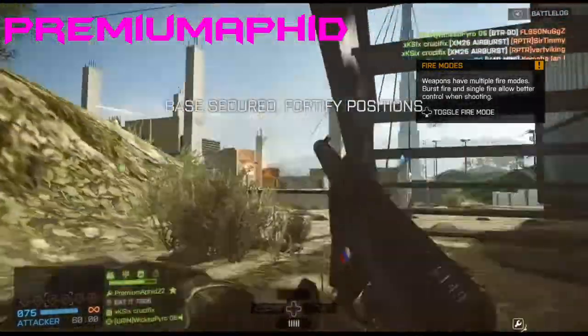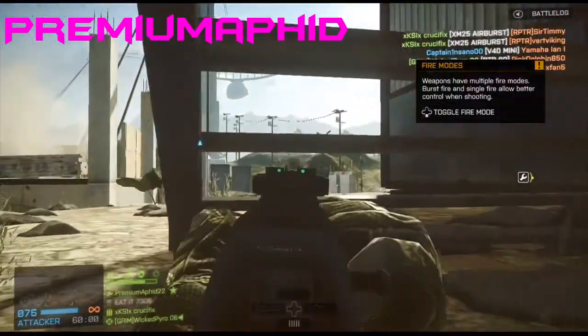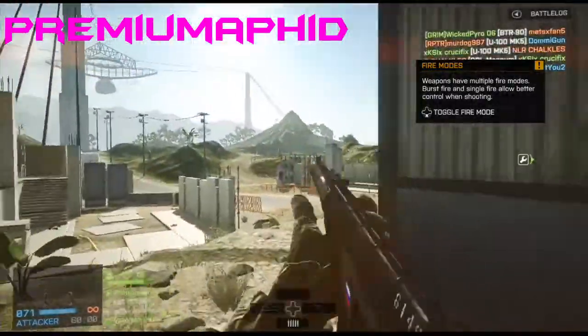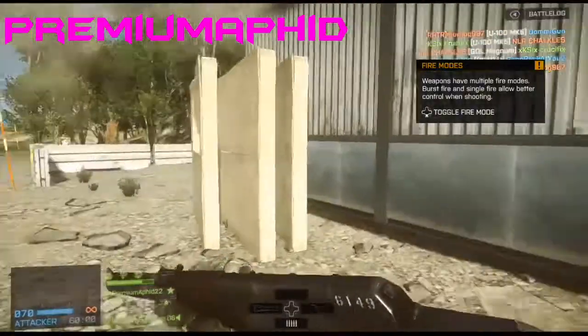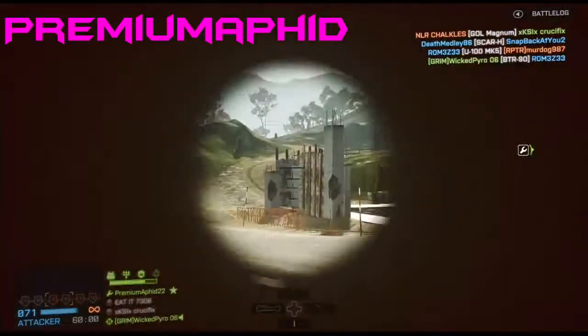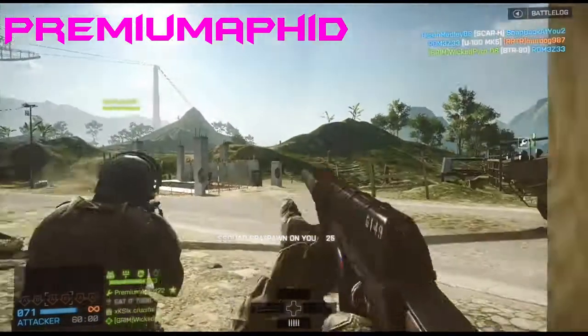So the VAL — it's a very easy gun to unlock and I encourage all of you to get it because it's a great gun to have for Team Deathmatch, Rush, and all those close quarter game modes. It has like the highest damage per second, and I know the FAMAS might shoot a lot faster but this has more power per bullet. It also has a built-in suppressor.